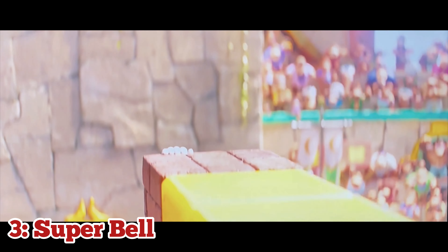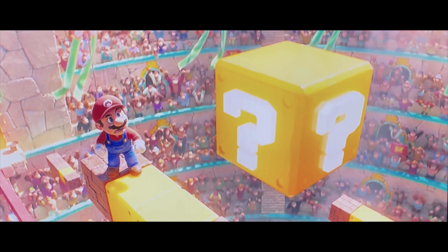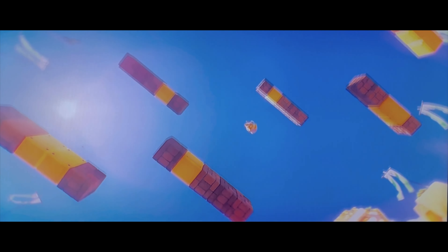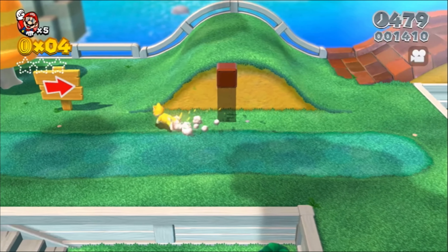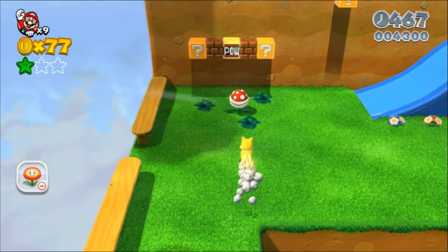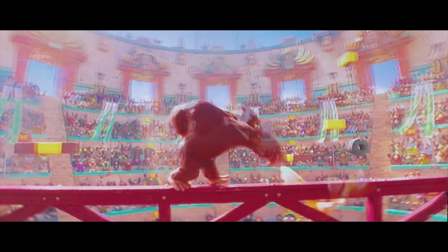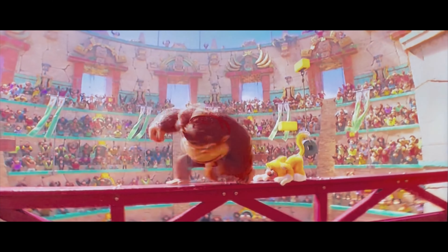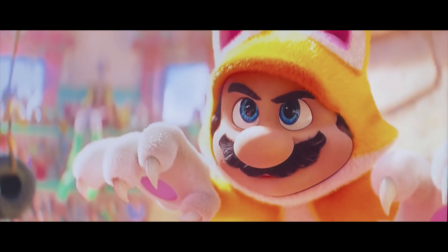At number 3, we have the Super Bell. While we don't see the physical power-up in the movie, we know that's the power-up used since it turns Mario into Cat Mario. This was the main power-up used in Super Mario 3D World. It gives Mario cat-like reflexes, the ability to climb up walls, and use his claws to pounce his enemies. In the movie, it makes Mario insanely strong. He uses the Super Bell during the second half of his fight with Donkey Kong, and Mario just beats the living sh** out of him. He also gives DK some nasty scratches with his claws.